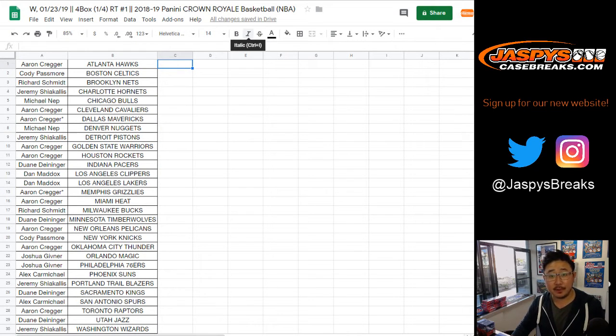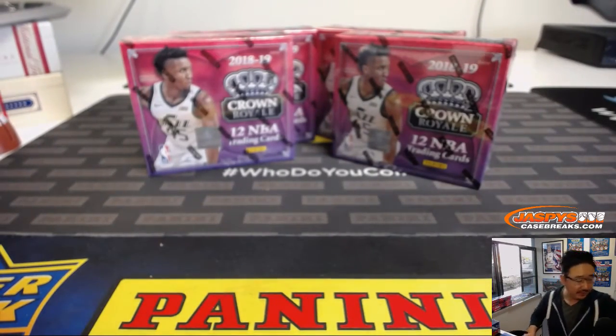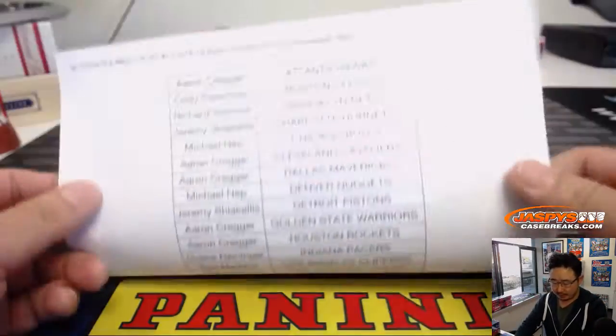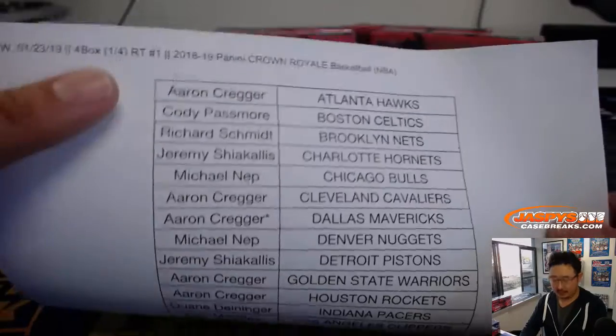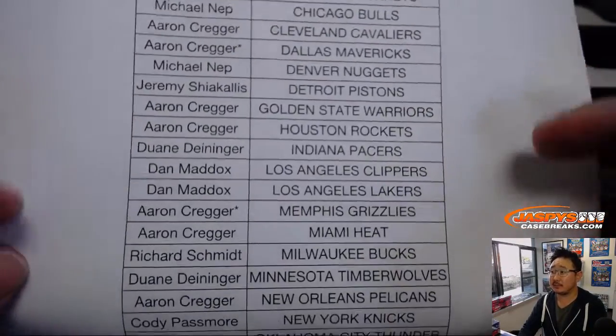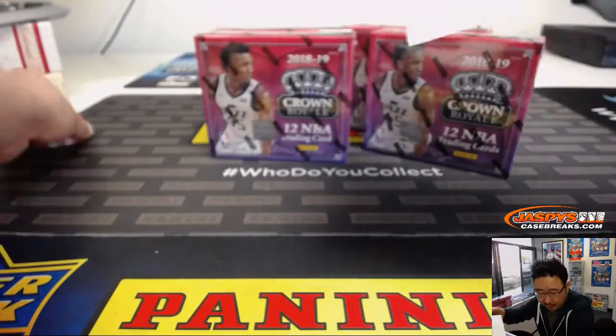Good luck, everybody. We've got plenty in the store — check it out at JaspisCaseBreaks.com. A lot of pick-your-teams, a few more random teams available as well. Crown Royale is at a pretty friendly price point, so it should be a lot of fun to chase some big hits. All right, there's the official list and the official printout. Good luck, everybody.